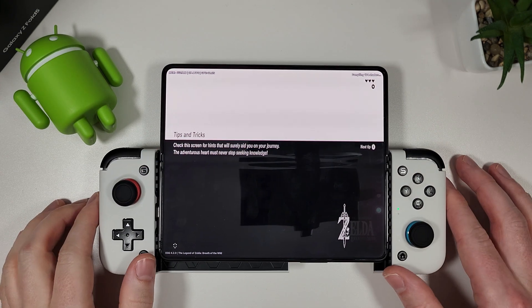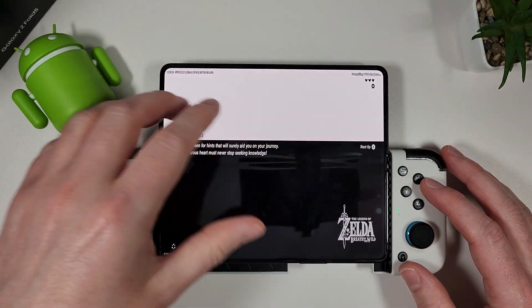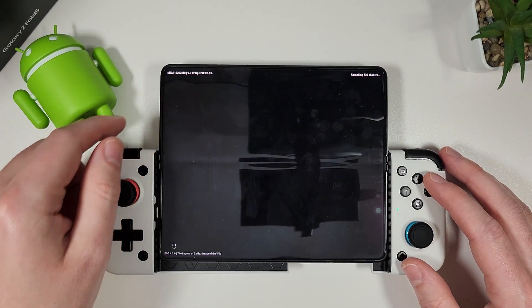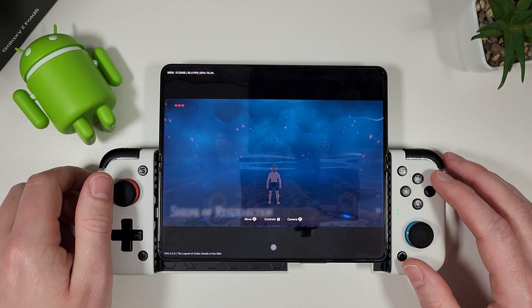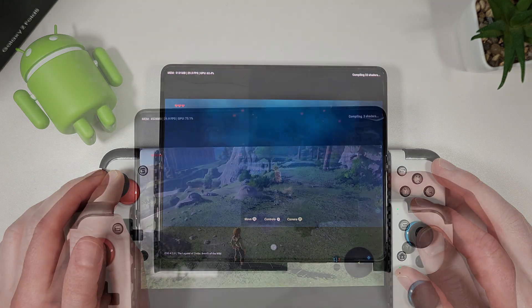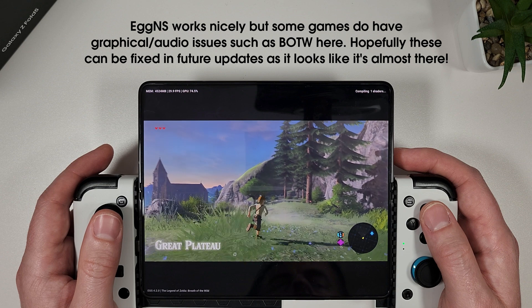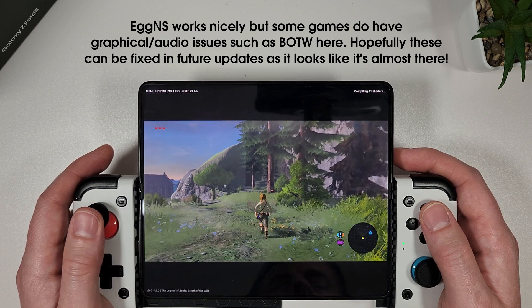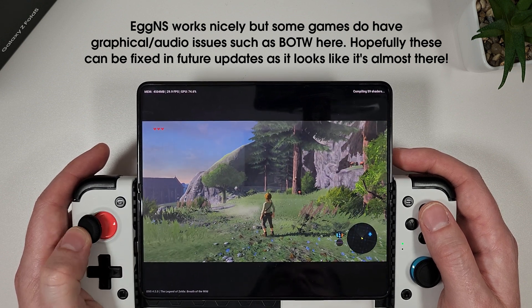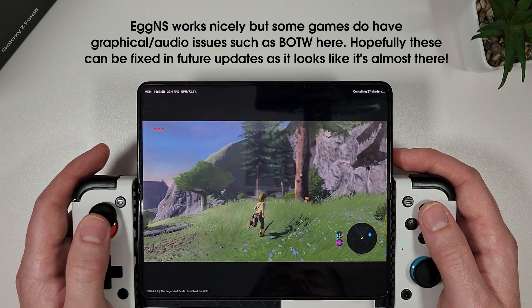We're in the Egg NS emulator now and this is where having a 4:3 screen is not really suitable — you can see it's stretched out. We'll change it to 16:9 when the game loads, and as you can see it's working pretty well. Here in Breath of the Wild we've got some really good frame rates, sitting between 25 and 30fps.